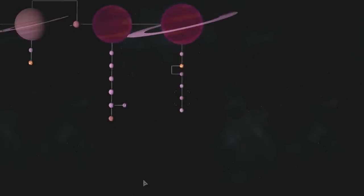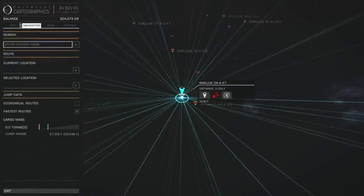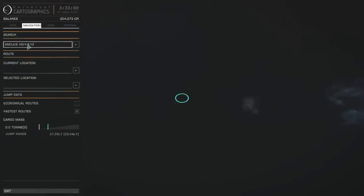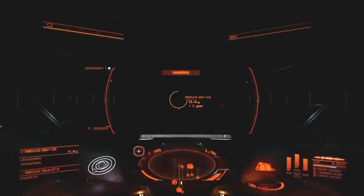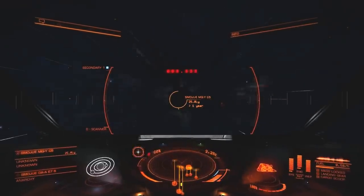We move on to Smudgeway HG-YE13. Again, since it's an E, we know it's a B-type — and so that is a good destination. Didn't find any O-types in the Smudgeway sector, but of course we're heading off to places where there are plenty of O-types, so it'll be alright.